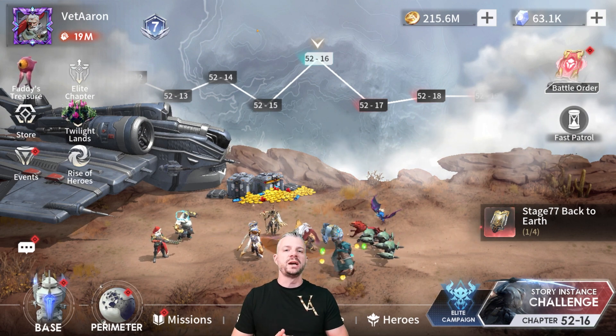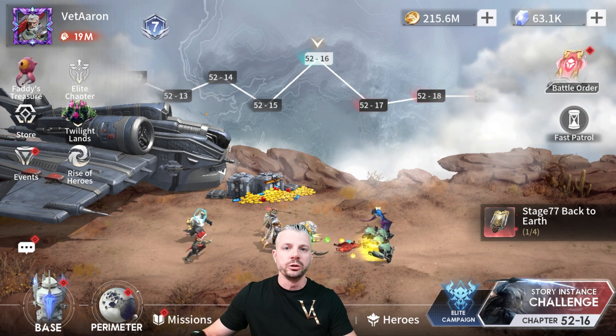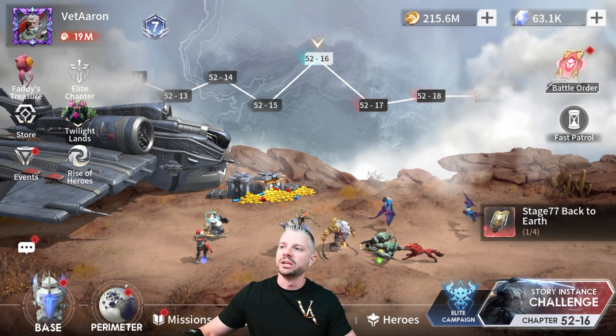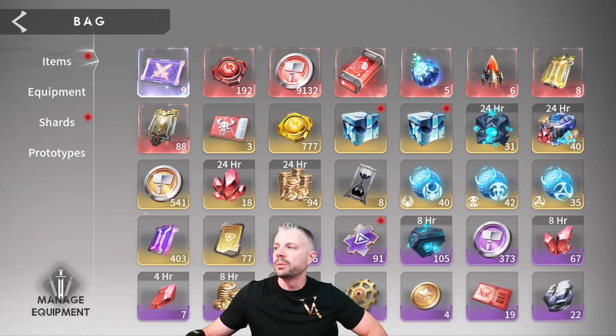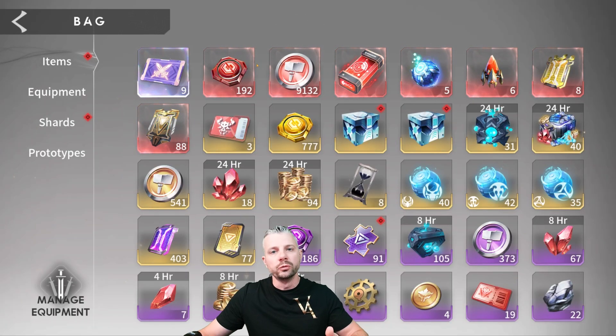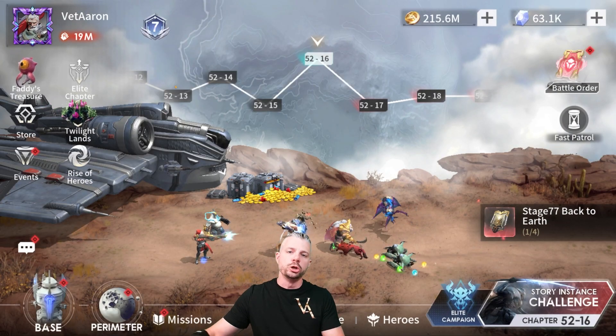So there we go — shotgun blast. Hopefully this was simple to understand. Eliminate all those other kinds of resources out there. Don't worry about the hammers. Don't worry about the catalytic furnaces. Focus on the runes, experience, Soul Rubalite, and Soul Potion, and you guys will be good to go.